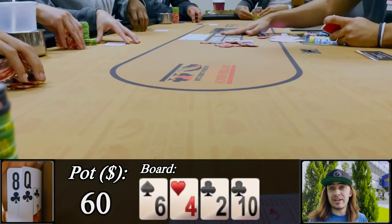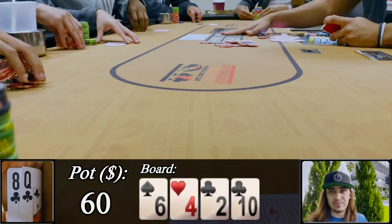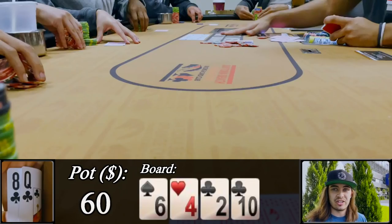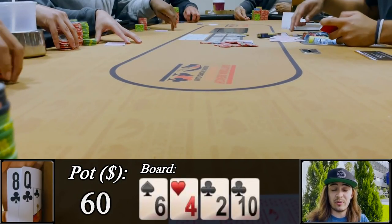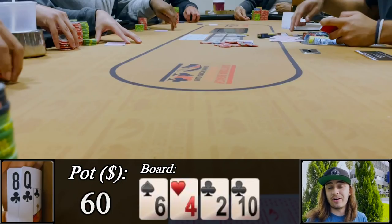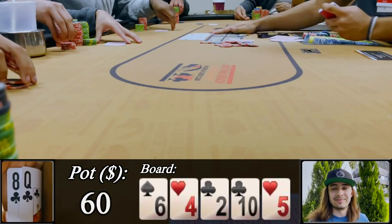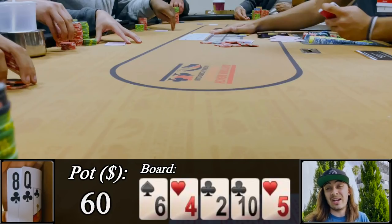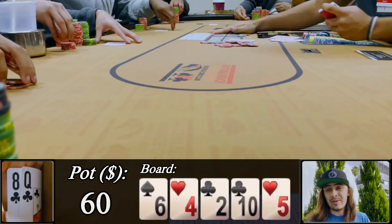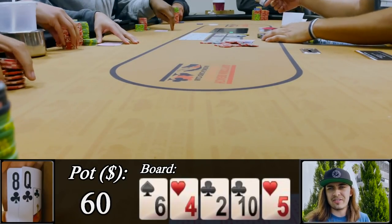We get a ten of clubs on the turn — now we've got a flush draw. Out of position, I think this should be the time to start betting as a bluff, but I decide to stick with the original plan: if I don't hit something, check-fold. I check, planning to fold to a bigger bet or call reasonable-sized bets, but the action checks through again. The river brings an offsuit five — doesn't help us. How many of you would just go for a complete airball bluff trying to buy this pot? I think about it, we could — there's been no strength shown throughout the hand and we block seven-eight. But I decide to just check.